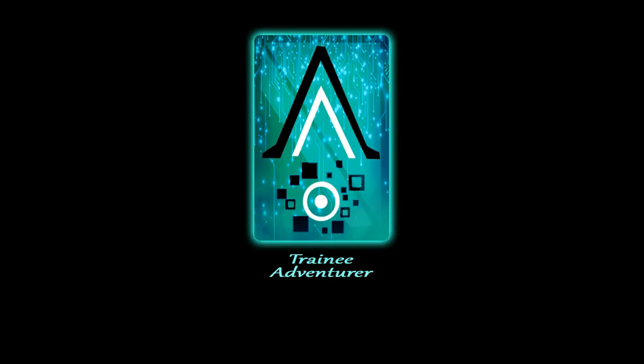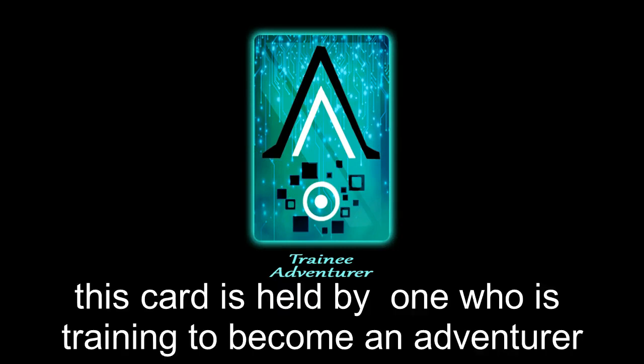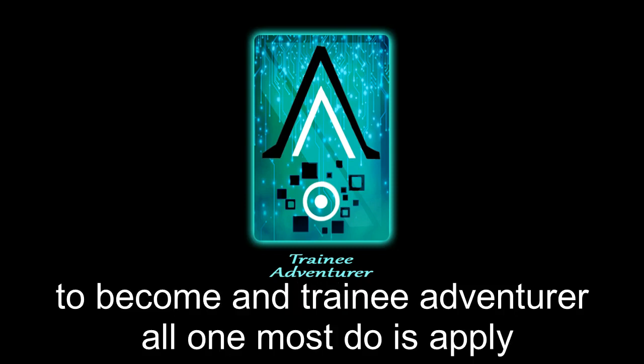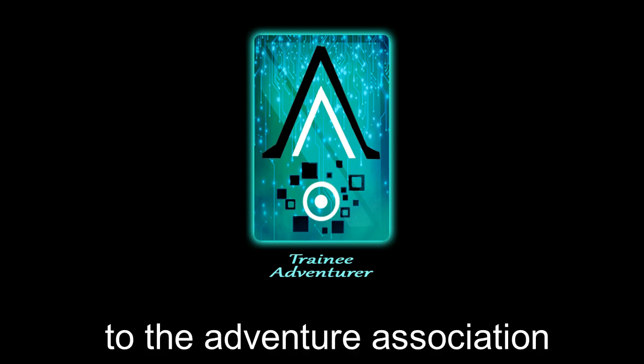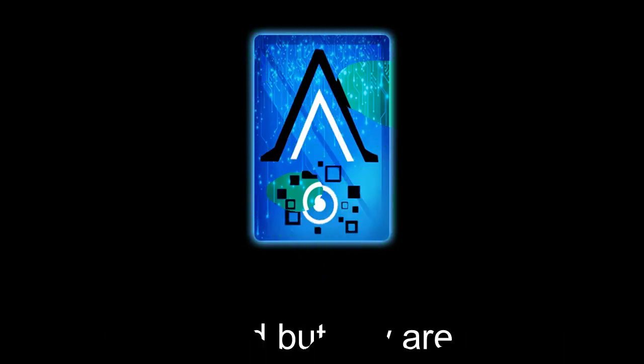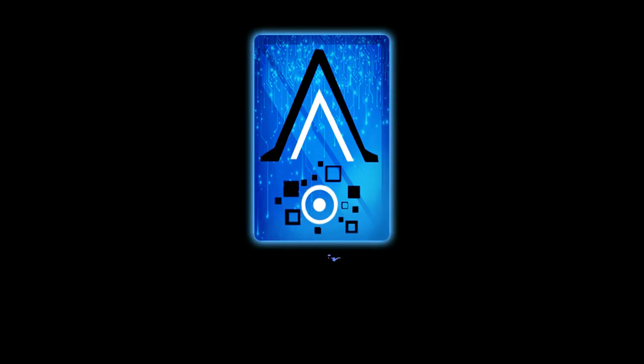Trainee Adventurer — color: green. This card is held by one who is training to become an adventurer. To become a trainee adventurer, all one must do is apply to the Adventure Association. All are called, but few are chosen.